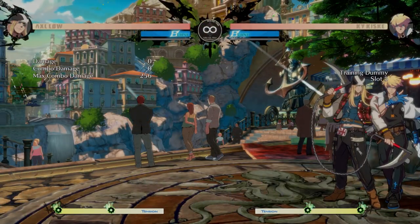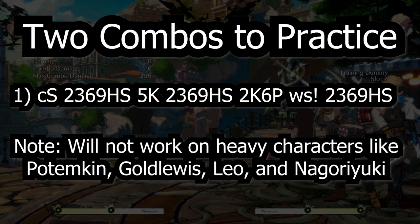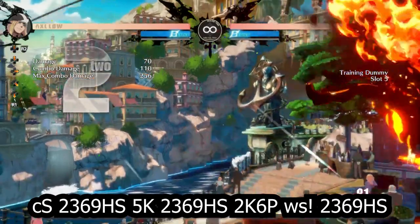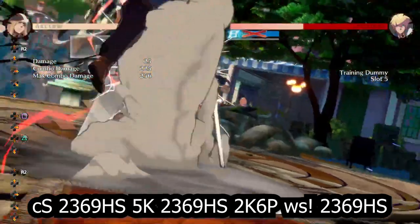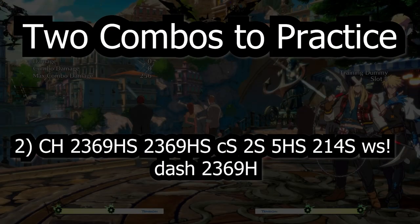To practice doing TK bombers, here are two combos in the corner that are fairly optimal and will help you practice this motion. The first one is a standard TK bomber combo in the corner that will work on medium and lightweight characters. The second combo needs you to run up and do a TK bomber, helping you learn how to do the motion cleanly and quickly.